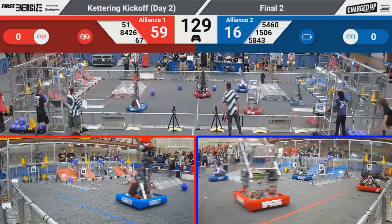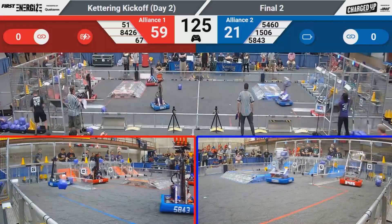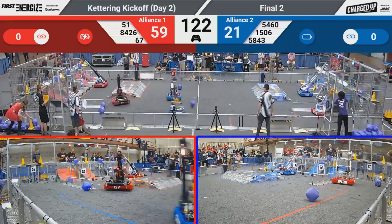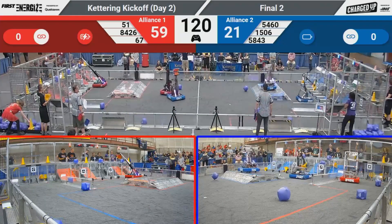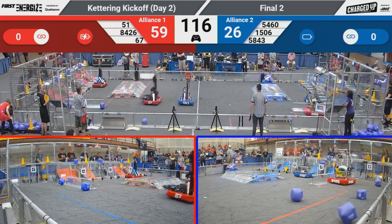We got 67, the hot team, trying to grab that cue from the center of the floor. 15-06 is going to come over and pick that up, take it back to the blue side of the field. They're going to drop that up top for the blue alliance. We've got 84-26, Automated Amphibians, for the red side of the field. They've got a cone in their possession.